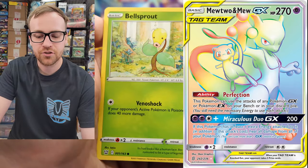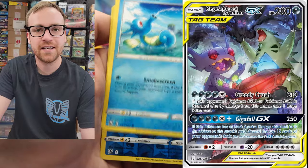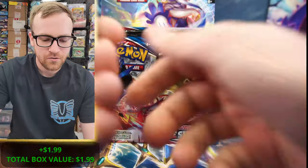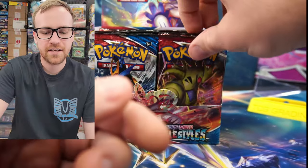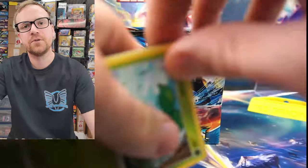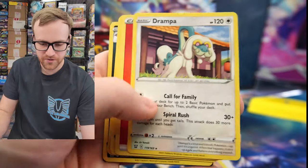In my opinion the actual chase card from this set is the Tyranitar and Sableye Altart GX — it's a really really good looking card. Starting it off with the Victini VMAX from this Battle Styles box. We did sell this box to community member RonJ for $69. I do periodically sell booster boxes at $69 to the community. If you'd like a shot at a $69 booster box, make sure you hop into the Discord chat — that is where I post those for sale.